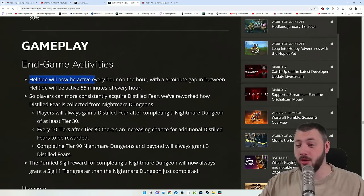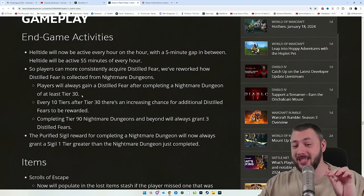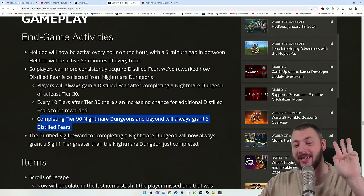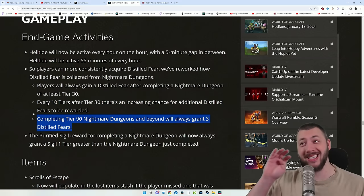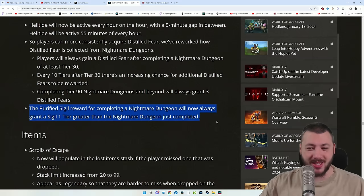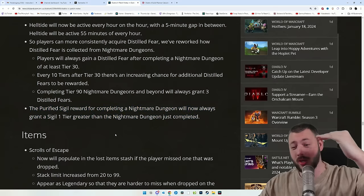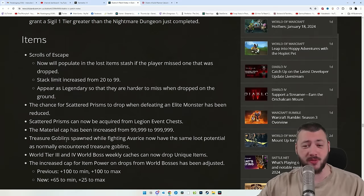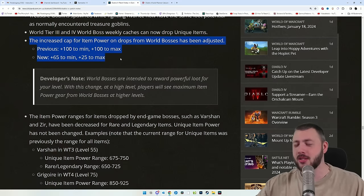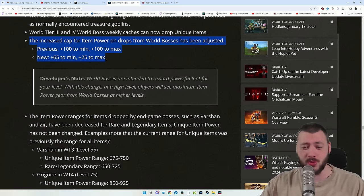What did they do to loot? Helltide is now every hour with a 5-minute gap in between. The Distilled Fear for the Beast in the Ice now drops at least once every single tier 30 dungeon, with an additional chance for a second. Tier 90 plus always grants 3. You need 9 total to summon, so 3 tier 90 runs are enough. The Purified Sigil reward for completing a Nightmare Dungeon will always grant one tier higher — do tier 99, always get a tier 100. World Boss caches now include unique items, but World Bosses no longer drop 925 power gear directly, so you can't just go to a World Boss and get the strongest weapon.